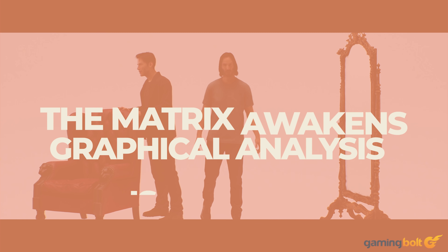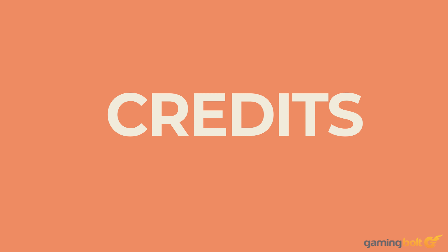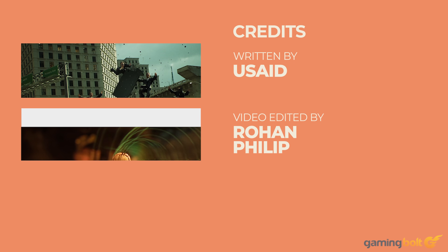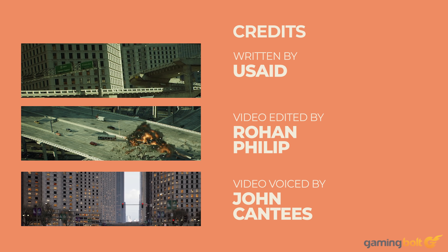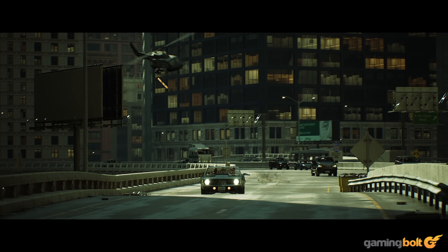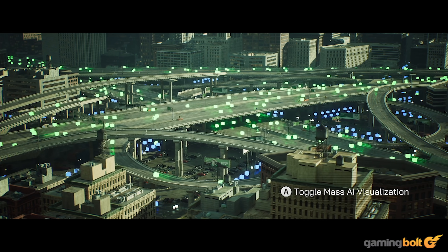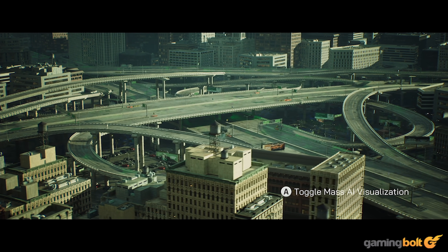Epic Games has recently released a new demo by the name of The Matrix Awakens. Set against the backdrop of the titular world of The Matrix films, the Unreal Engine 5 demo looks unreal even by modern standards. It's technically still a demo, but it does serve the purpose of highlighting what's possible with the power of this new engine, as well as modern hardware.